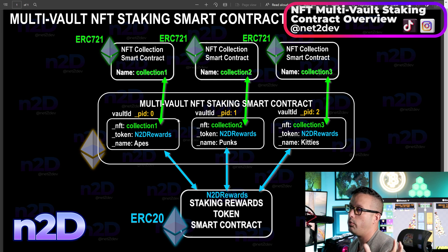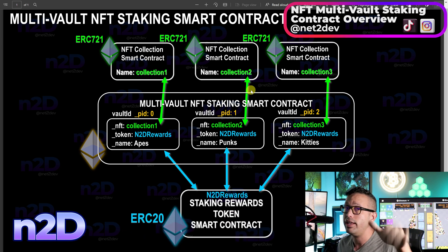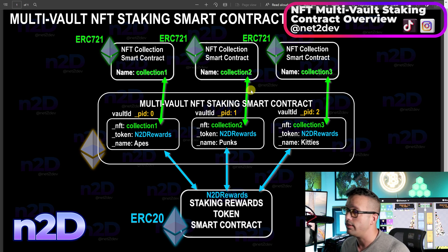By allowing multi-vault functionality — which I also call multi-pool or staking pools — we can create many pools or staking vaults and associate specific smart contracts to each one. The key benefit is that I only need to deploy a single smart contract, and then I can keep adding vaults by invoking a function called addVaults.